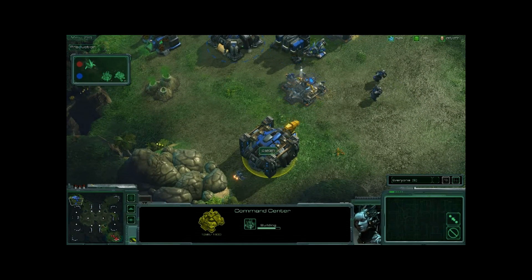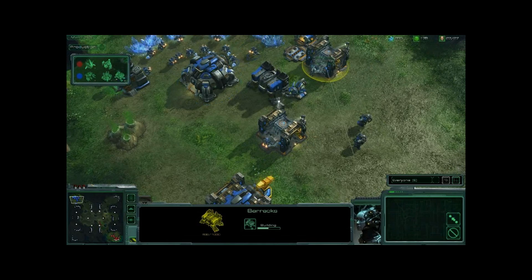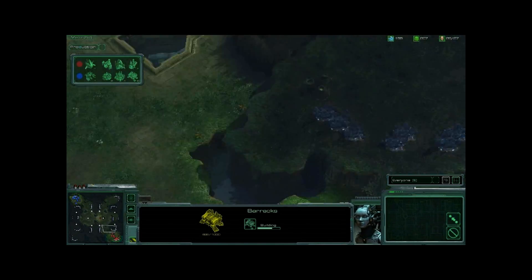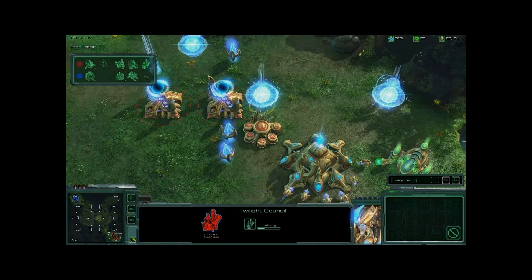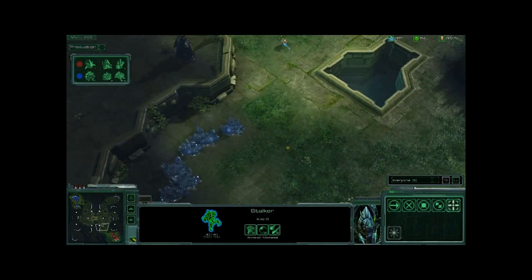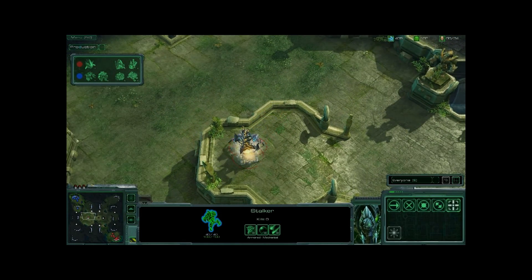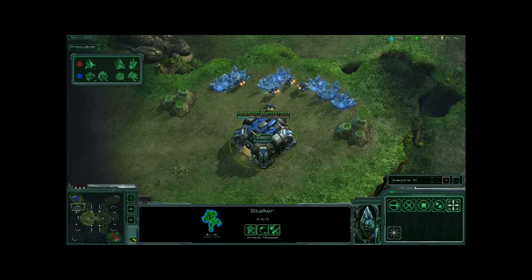The Terran player takes down that Stalker that was threatening his base. Back in the Protoss base there's a lot of teching going on — more gateways on the way, another assimilator, and a Twilight Council, which will allow him to build Immortals, detect Dark Templars, and research Charge on his Zealots so they can move much more quickly. It's really a gateway for a lot of choices for the Protoss. We'll see what he decides to do once that tech is in play.